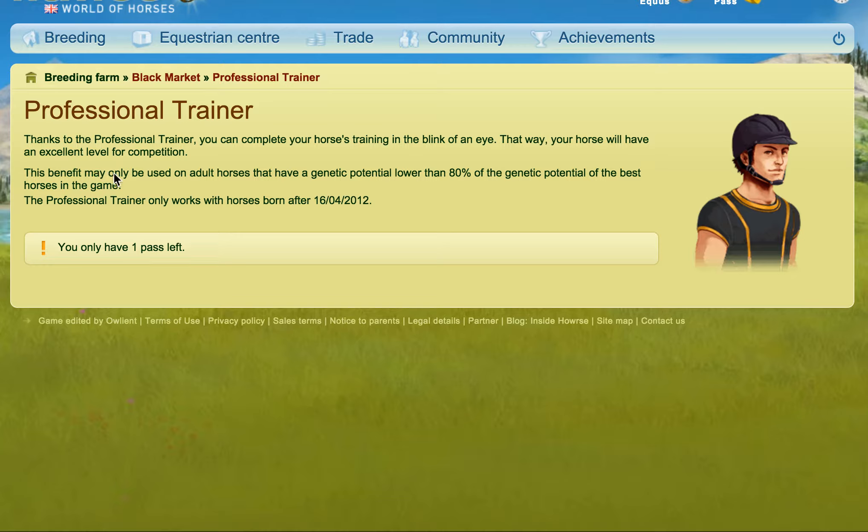The item can only be used on adult horses — they have to be at least one year and six months old. They also have to have a genetic potential lower than 80% of the genetic potential of the best horses in the game. The reason for this is to stop people creating new accounts and then using the Professional Trainer on the best horses in the game. It's to stop people exploiting that.